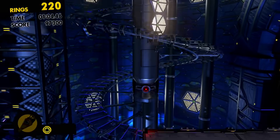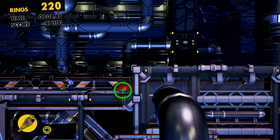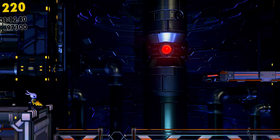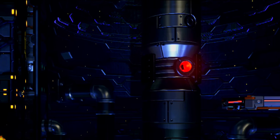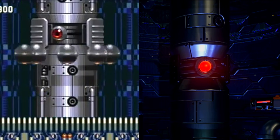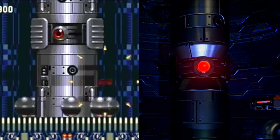Believe it or not, Prison Hall actually contains a reference hiding in plain sight. In numerous sections of this level, if we care to look in the background, we should notice a moving red eye. That is exactly who we're looking at — the boss of Death Egg Act 1 from Sonic & Knuckles: Red Eye. That's pretty cool. I wasn't expecting any easter eggs from this game.